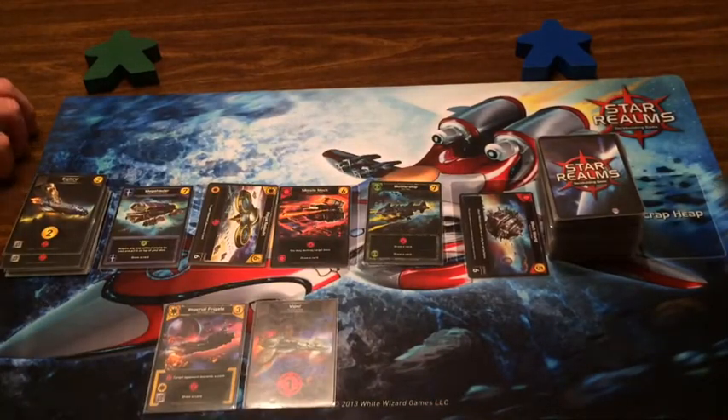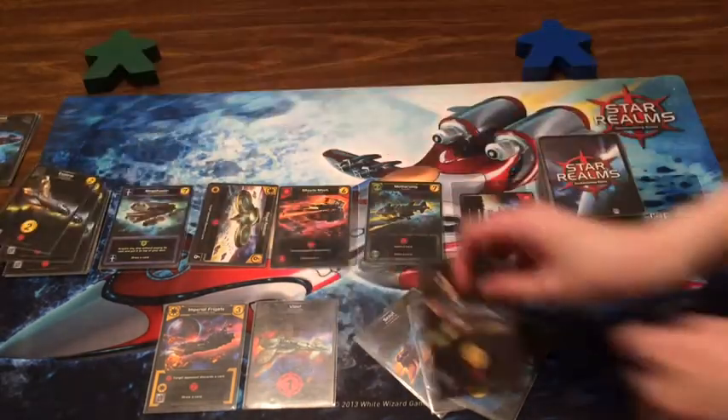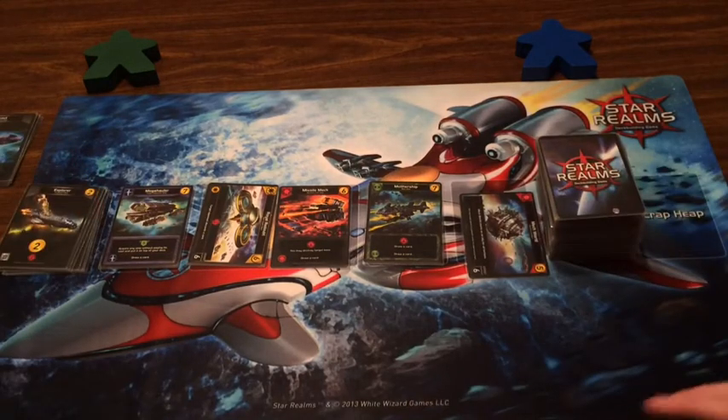I'll make you discard a card, and I have another — so that's five fight to you and three to buy, so I'm taking an Explorer.